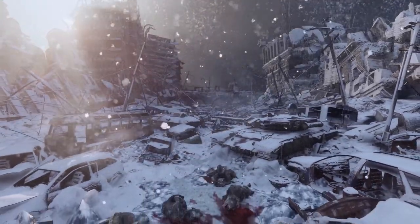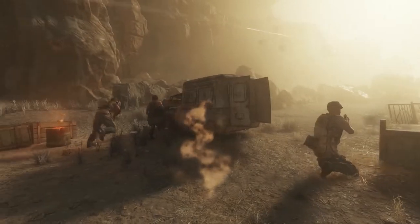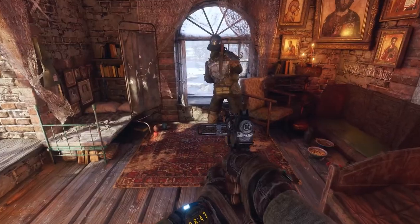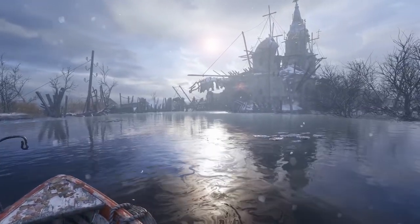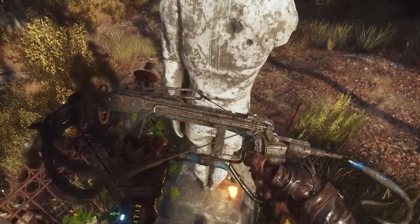Metro Exodus is a groundbreaking, story-driven first-person shooter combining a brutal fight for survival with dynamic exploration, unforgiving combat and heart-pounding stealth. Built using developer 4A Games' proprietary engine, it was and remains a state-of-the-art graphical masterclass.